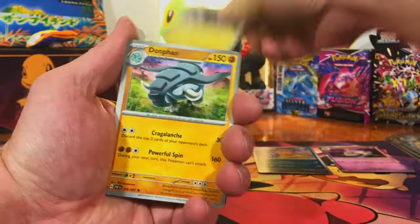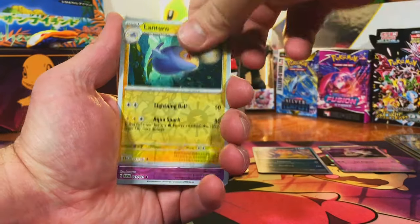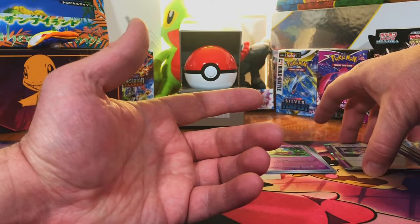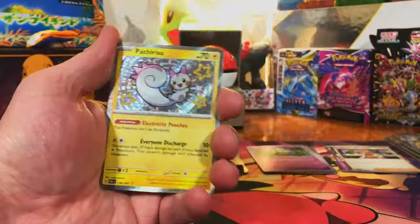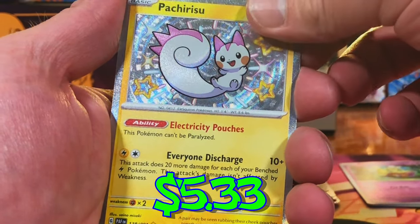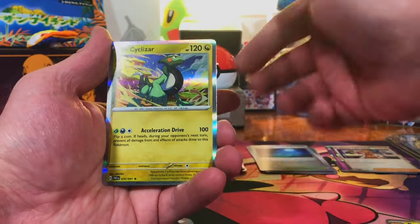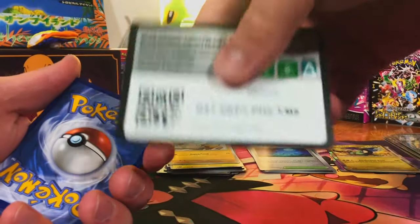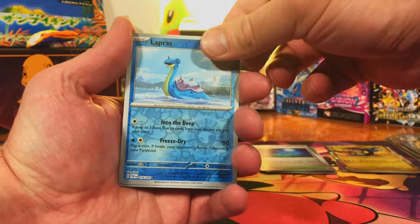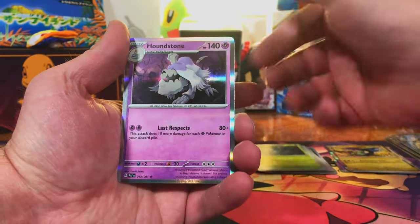Let's get some variation here. We got a Lanturn, a Flittle, and Professor's Research — nothing. Another new one: Pachirisu Baby Shiny. And Moonlit Hill and Cyclizar Hollow. We got a Lapras — I like that Lapras. Tineco and Houndstone Hollow — nothing. We got an Exeggutor — I like that one, very cool. A lot of Original 151 in this set, I'm liking that. And the Nest Ball.